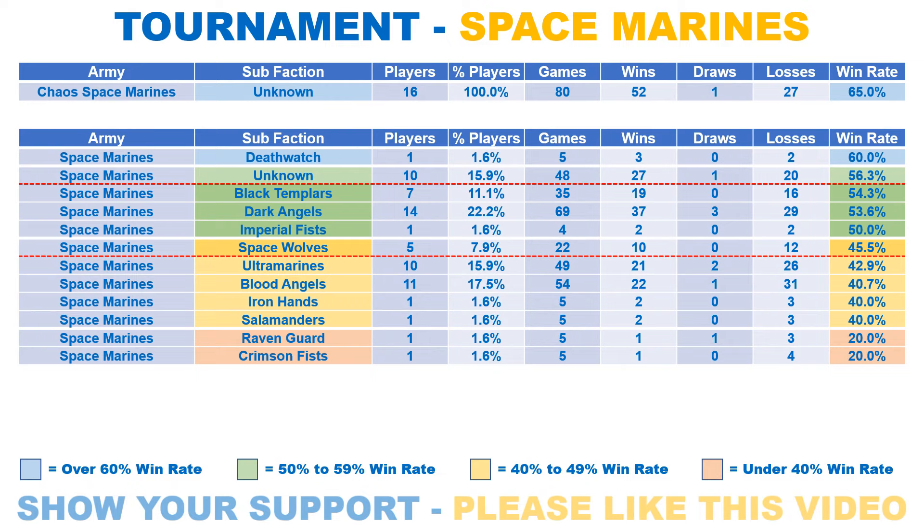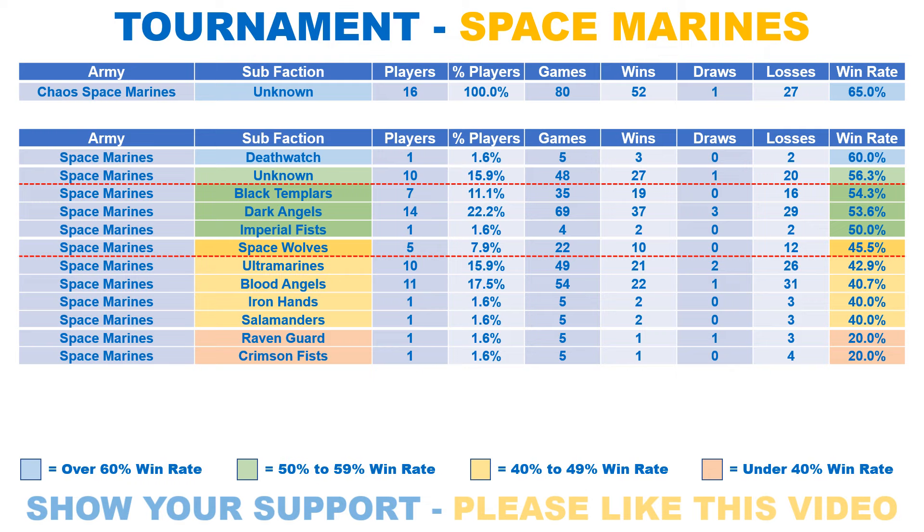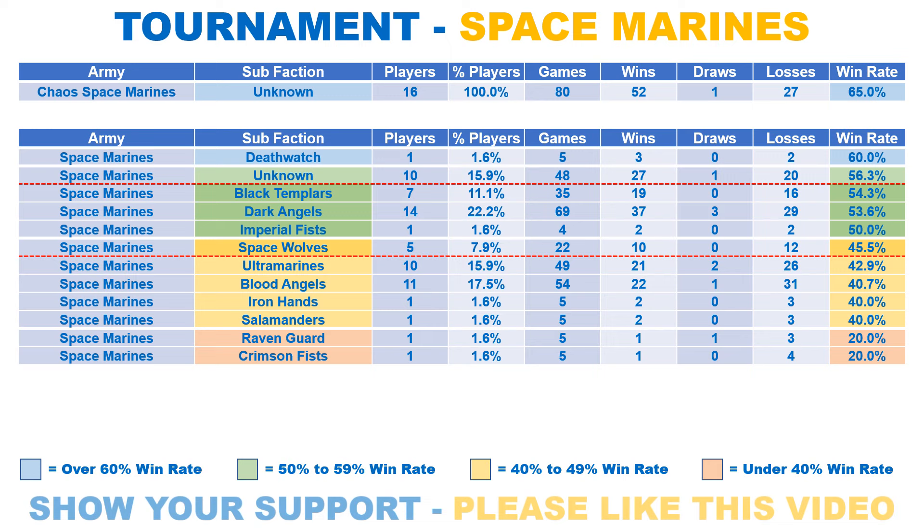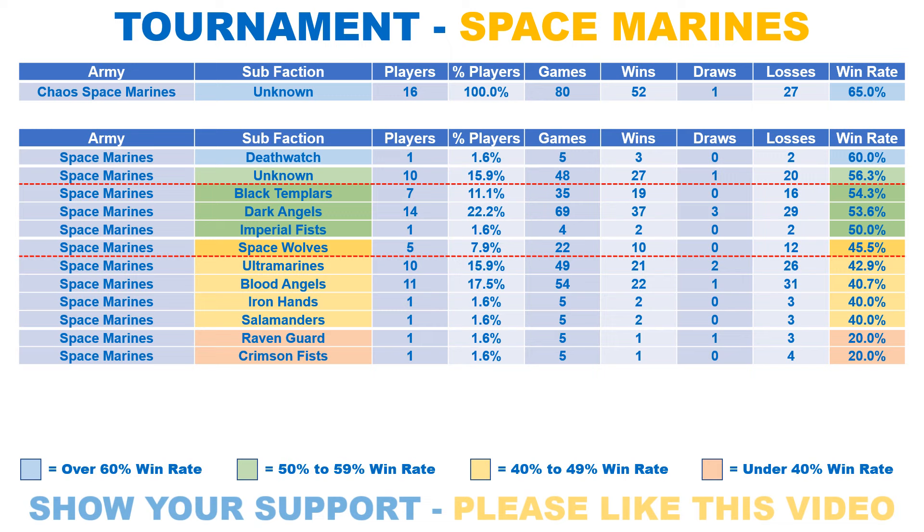None of the remaining factions have more than 20 players, with 2 full factions in red. All of the Chaos Warbands are unknown, with the single Deathwatch player getting a 60% win rate. Black Templars are the first chapter in the Goldilocks zone with a win rate of 54.3%. The Dark Angels get a win rate of 53.6%, with the single Imperial Fists player getting a 50% win rate. Space Wolves have a win rate of 45.5%, with Ultramarines on 42.9% and Blood Angels on 40.7%. Iron Hands and Salamanders both have a 40% win rate.